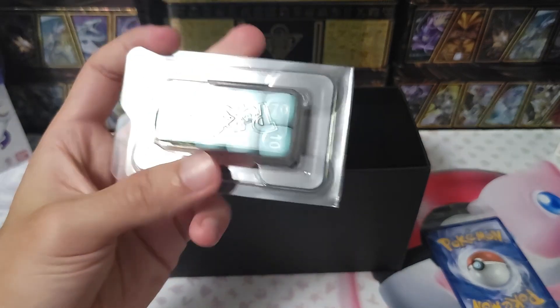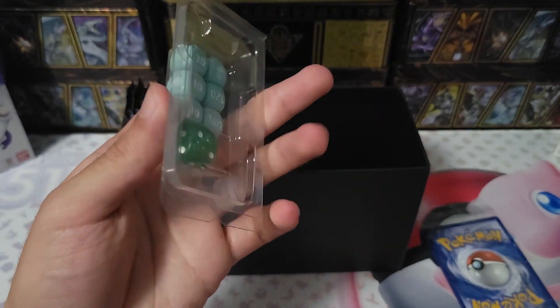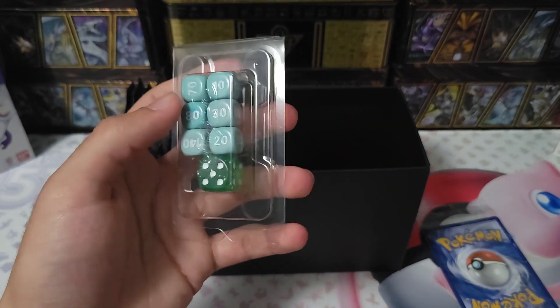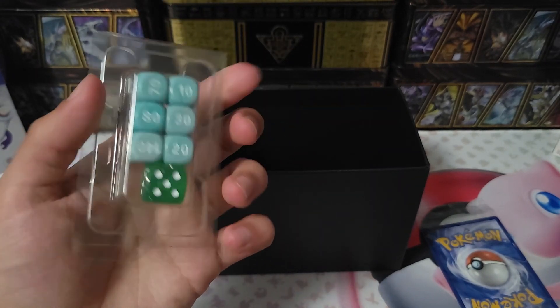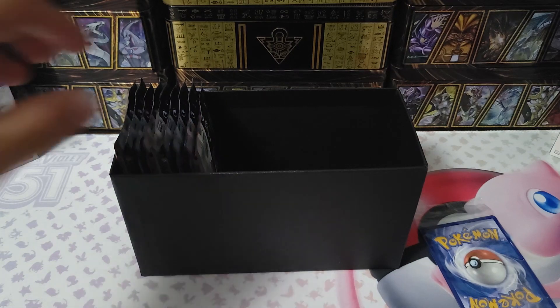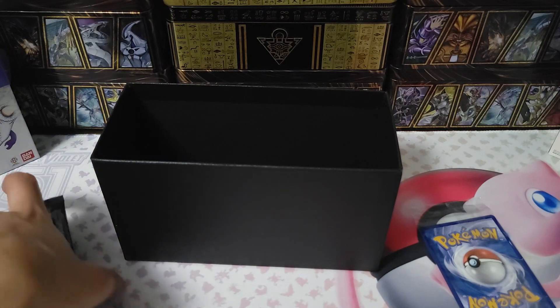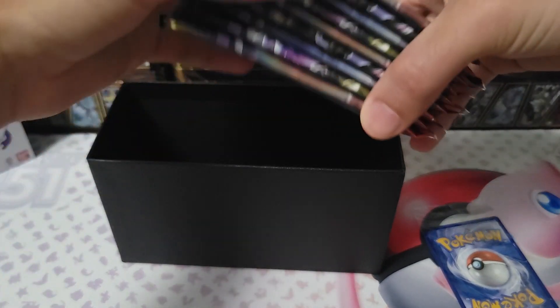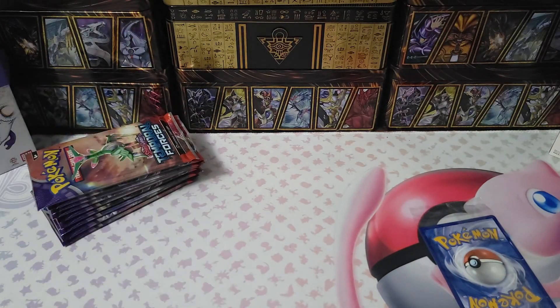Oh, the dice look the same — I thought they were going to be different. I think this one is greener while the other was blue. The number dice are the same blue. I was expecting like a violet and green scenario but no. Here are our nine booster packs, and I'm pretty much guaranteed it has Iron Crown in one of them.